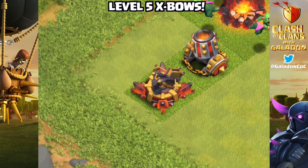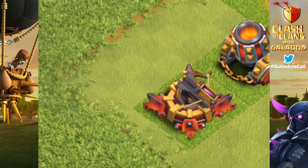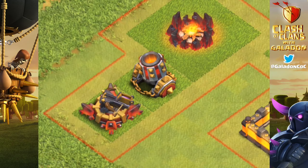But Galadon, that's too many skeletons — that's too much offensive power. How do we battle it? The answer: level 5 Inferno Towers. That's right, the brand new and improved level 5 Inferno Tower is definitely going to do some dirty work. Check it out — that burnt orange on the edges definitely matches the new Town Hall 11 style and color, and it's going to destroy some units.